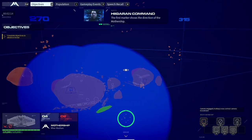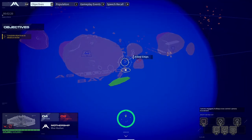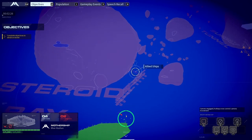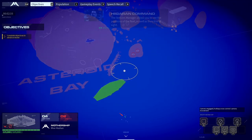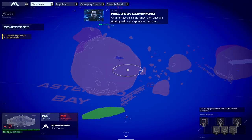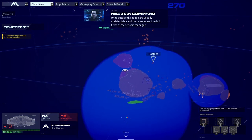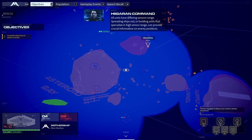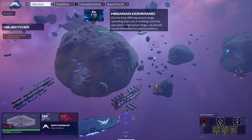The first marker shows the direction of the mothership; the second marker points towards objectives and related points of interest; the last marker indicates the direction of any combat events currently underway. Thanks. The sensors manager allows you to see the positions of the fleet as well as their line of sight — orders can also be issued from this view. All units have a sensors range as an effective sighting radius sphere around them. Units outside this range are usually undetectable — spreading ships out or building units that specialize in high sensor range can provide crucial information on enemy positions. That makes sense.